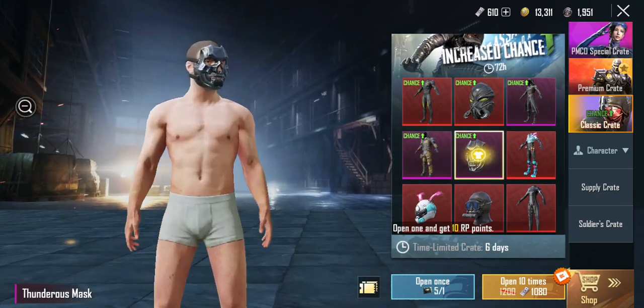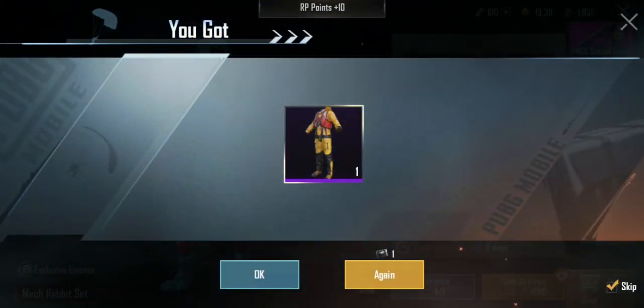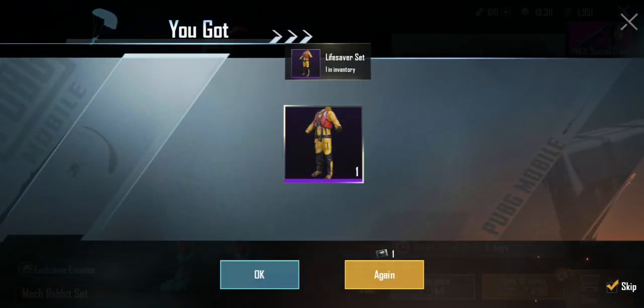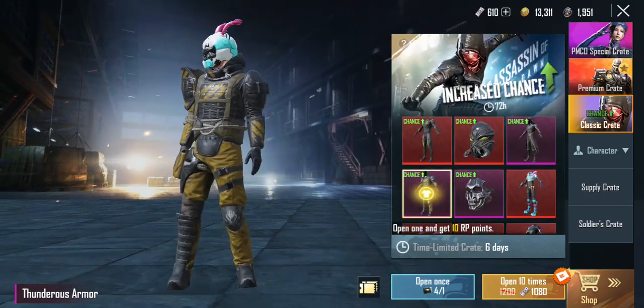Let's open this and see what I can get. Woah, I got the Life Saver set — it's something new. Let's go again.